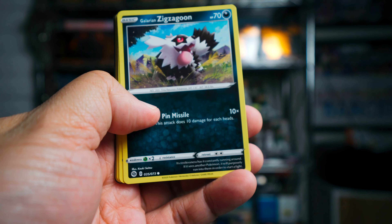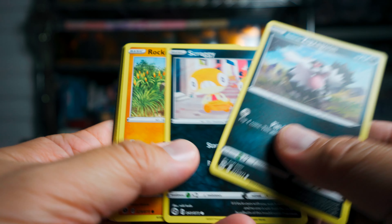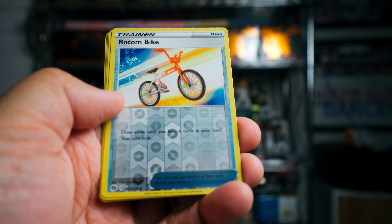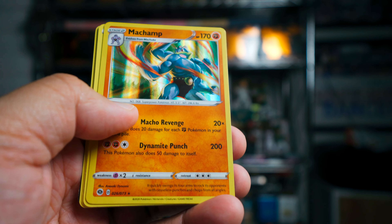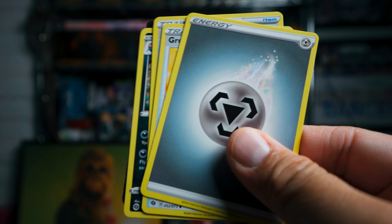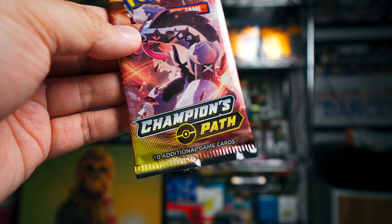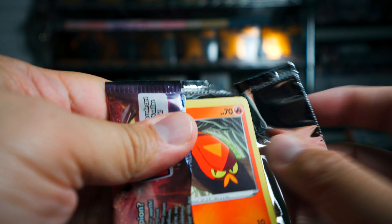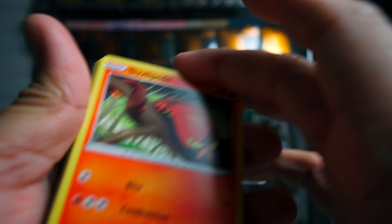Next up we got the Galarian Zigzagoon — the one I don't use. And we have a Rotom Bike Reverse, and a Machamp. He's just all over this product. That's not the rare you want to see, but he's there. Bound to pull Machamp if you're going to open this stuff, for sure.